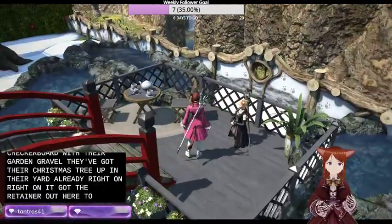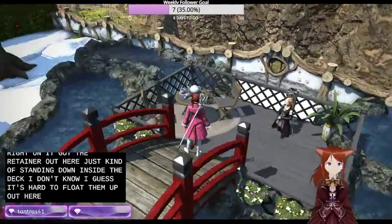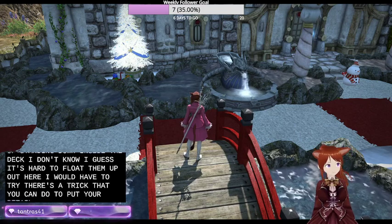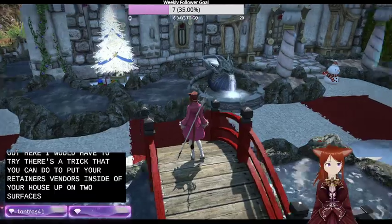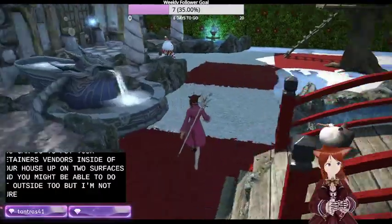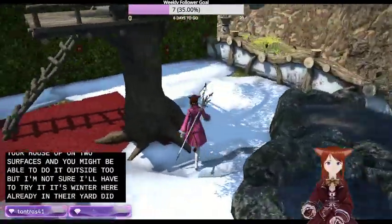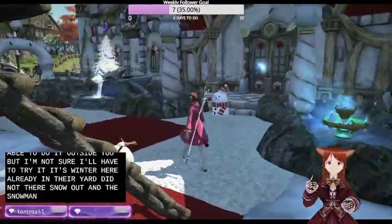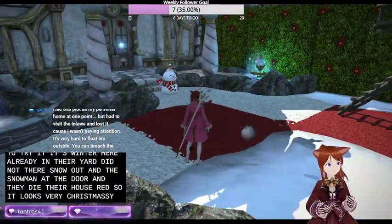They've got the retainer out here just kind of standing down inside the deck. I guess it's hard to float them up out here. There's a trick you can do to put your retainers or vendors inside your house up onto surfaces, and you might be able to do it outside too, but I'm not sure. It's winter here already in their yard - they've got their snow out, a snowman at the door, and they dyed their house red so it looks very Christmassy.